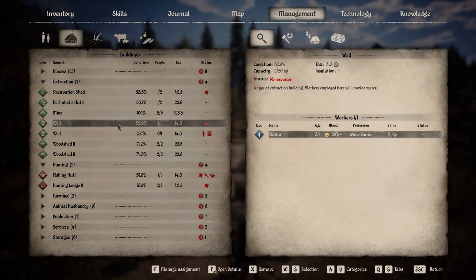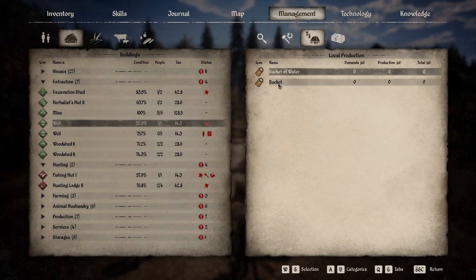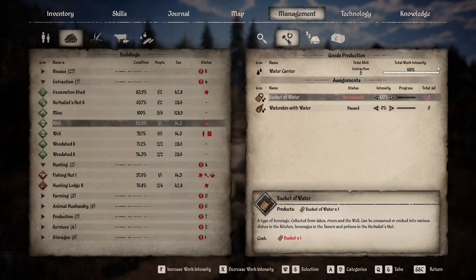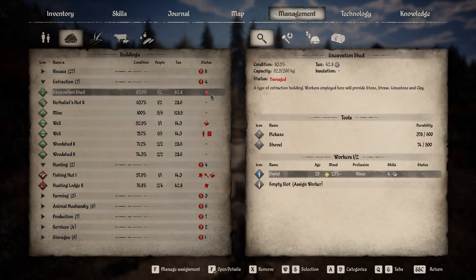The next error message looks like three logs under two small circles, and means that you do not have the required resources for your villagers to complete their work. Simply click over to the goods production screen and see what is missing, get the requirement filled and you should be back up and running in no time. The last error message looks like a red splatter of paint and is the easiest to resolve — it simply means the building is damaged and requires maintenance, so grab your hammer and a few materials and get to fixing.